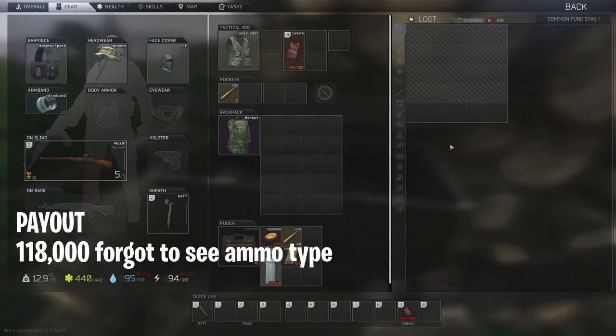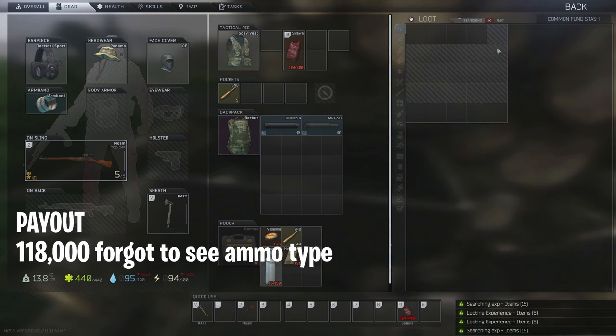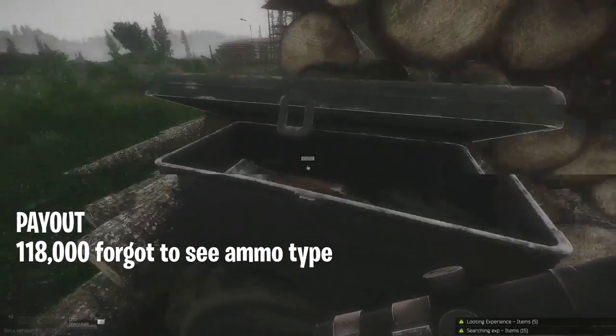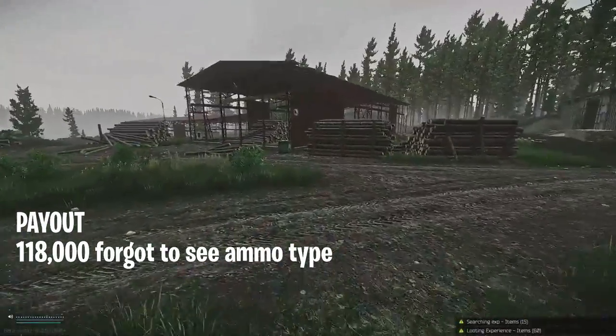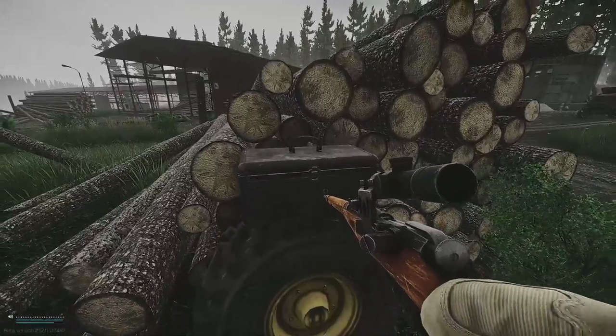Pool number four - if you can get a red rebel out of one of these, red rebels are going for like three million right now. All right, and here is our last one.